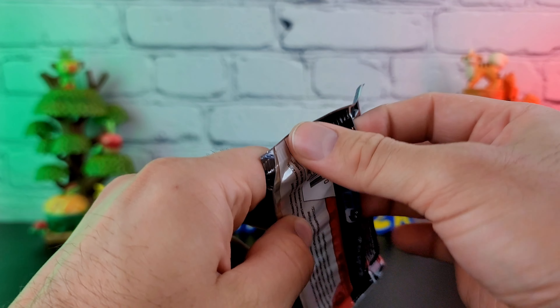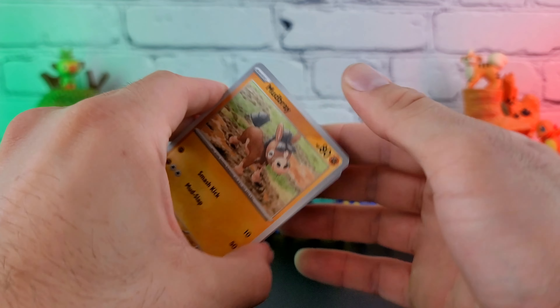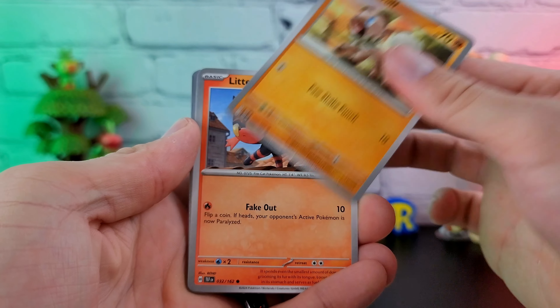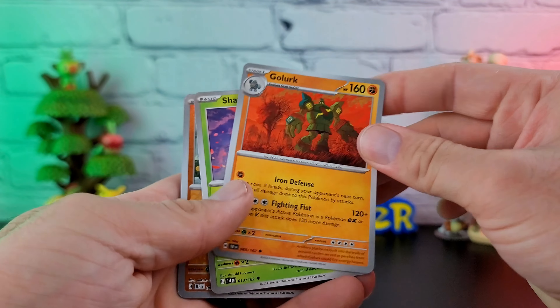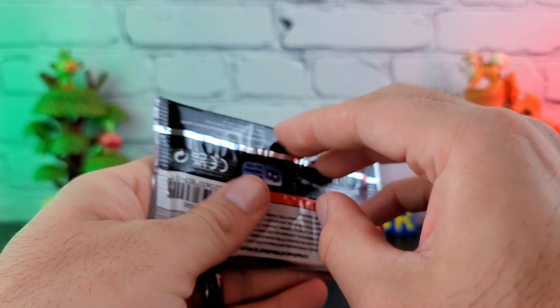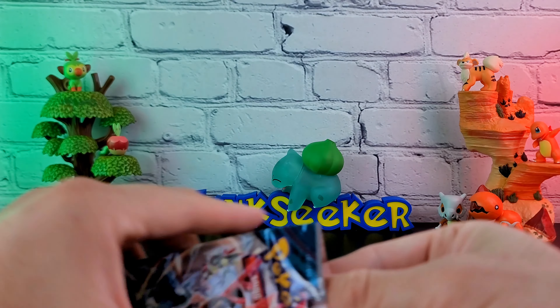Next up we have the Temporal Forces. A lot of the Scarlet and Violet sets kind of tend to blend together a bit for me, and Temporal Forces is definitely one of those that just blends in. We have the Mudbray, Minccino, Rockruff, Litten, Full Metal Lab, Golurk, Shaymin, Gholdengo, Finizen, and the Melmetal holo.